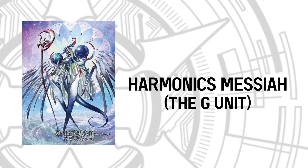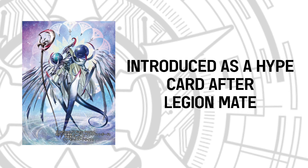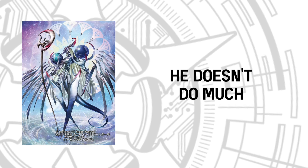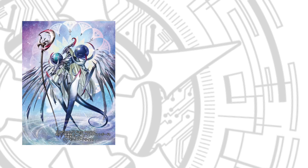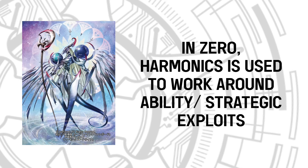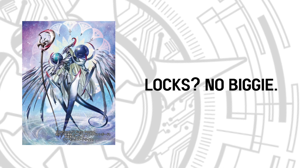Let's begin with the card who inspired me to make this video: Harmonix Messiah. Harmonix Messiah is literally a hype card to introduce striding after Legion Mate. The only thing it really boasts is a 16,000 base power, which is about as exciting as watching paint dry. But here's the thing — in Vanguard Zero, this bad boy is the poster boy of minimizing ability exploitation. Locks are running rampant? Harmonix Messiah has an unlock ability that'll make Houdini jealous.